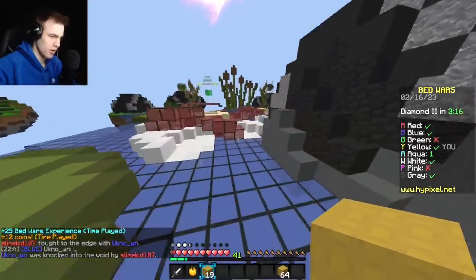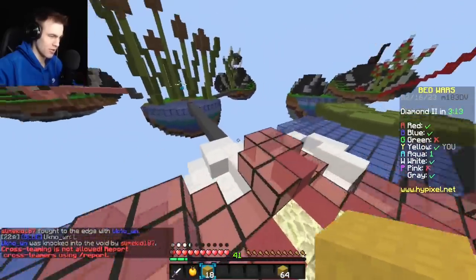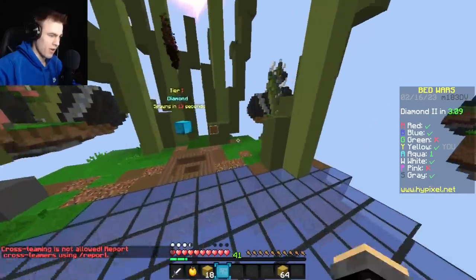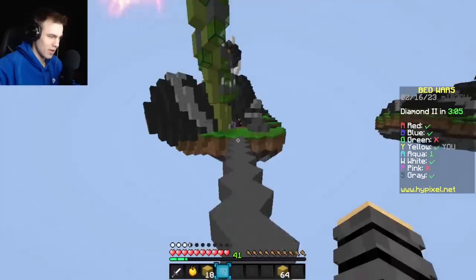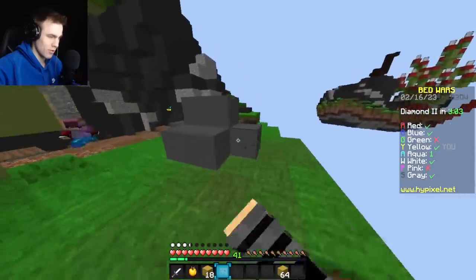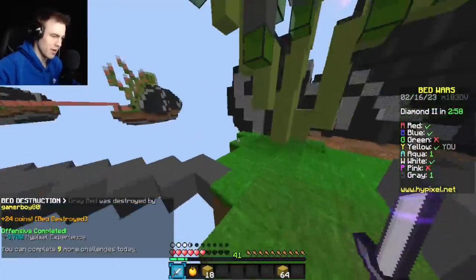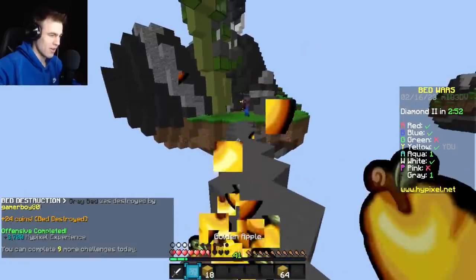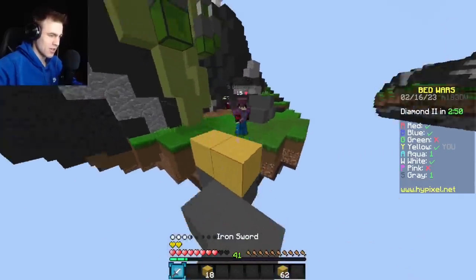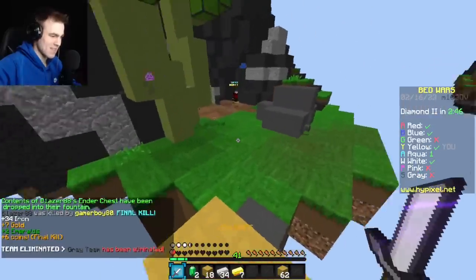Someone's in mid. I believe it's Gray, so I need to go put a stop to them. Gray took out Pink as well — they might be going for Obby. I think they were able to grab every single emerald. Oh wait, they're not going for Obby, they're just going for diamond armor, which is fine. Unfortunately I'll likely lose my iron sword here. I'm not too worried about losing it — he has diamond armor, but it's not enough!